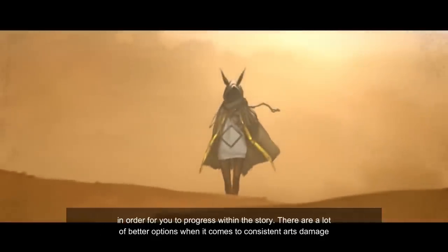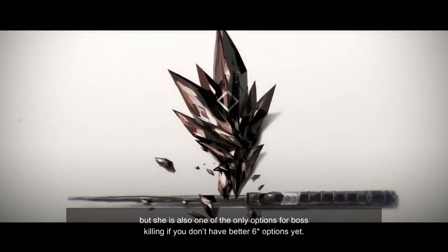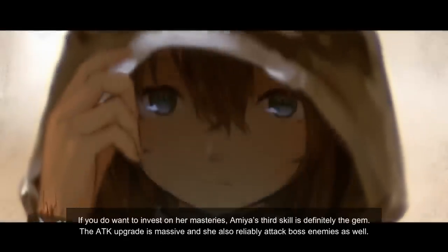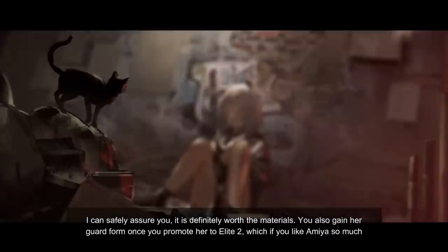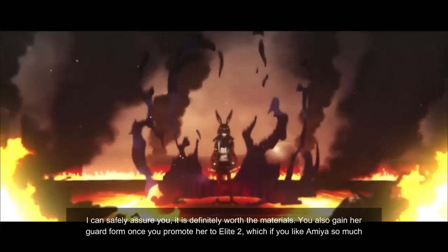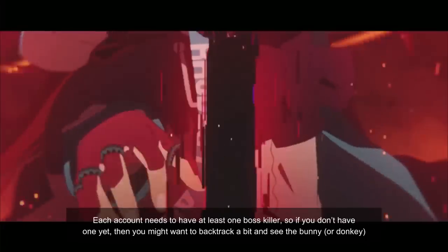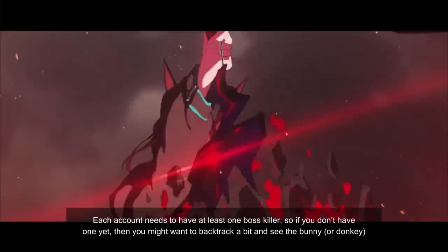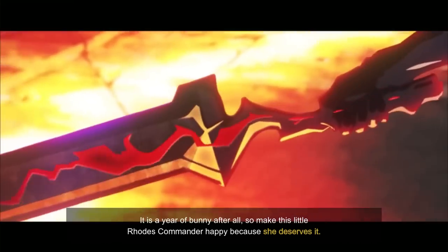To wrap this showcase, I can't say I highly recommend building Amiya, but I can't really say you shouldn't build her either because you still need to upgrade her to Elite 2 in order to progress through the story. There are a lot of better options for consistent arts damage, but she is also one of the only options for boss killing if you don't have better 6-star options yet. If you want to invest in her masteries, Amiya's third skill is definitely the gem — the attack upgrade is massive and she reliably attacks boss enemies. I can safely assure you it is definitely worth the materials. You can also unlock her guard form through a super module, and if you like Amiya her guard form is very versatile and very strong for lane holding. Each account needs to have at least one boss killer, so if you don't have one yet, you might want to consider the bunny. It is the year of the bunny after all, so make this little girl's commander happy because she deserves it.